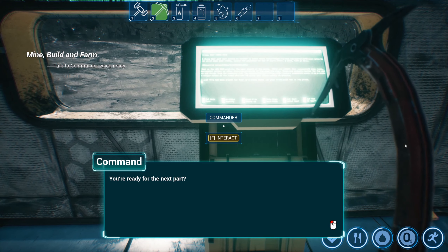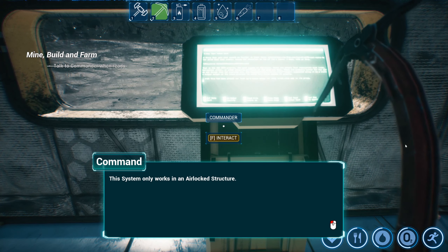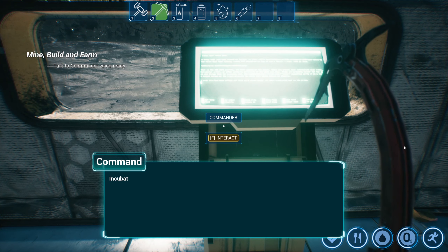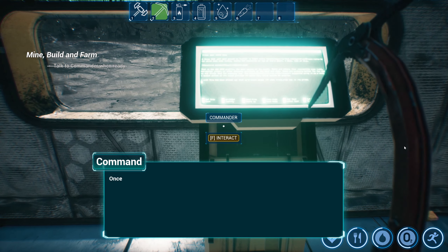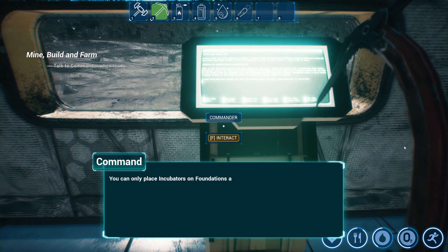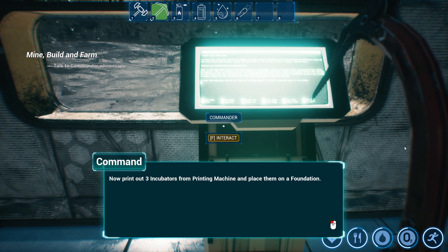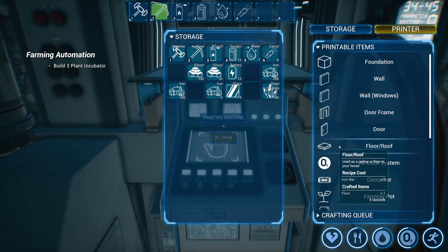All right, let's start with the farming automation system. This system only works in an airlocked structure. The system has three build parts: an incubator, a control section, and a storage section. Incubators are responsible for managing the farming stations — each can have two farming stations attached to it. Once a farming station is attached to an incubator, you cannot interact with it directly. You can only place incubators on foundations and each foundation can hold up to three incubators. Now print out three incubators from the printing machine and place them on a foundation.